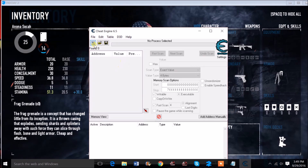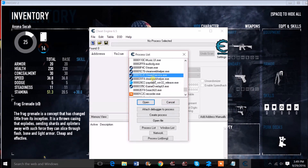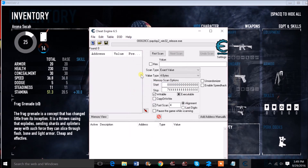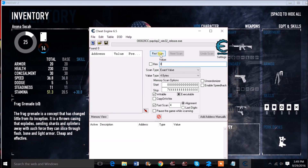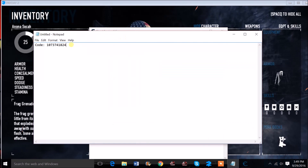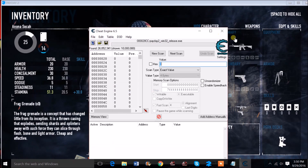Open up Cheat Engine — that's what you need as well. Select Payday 2 as the process. The first value you search for is always zero. I'd copy the code and keep it copied so you can paste it whenever you need.